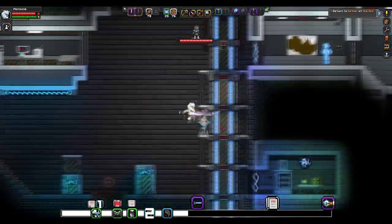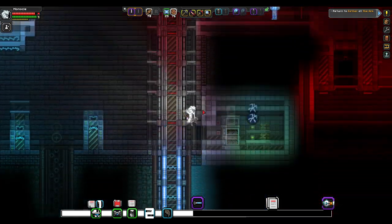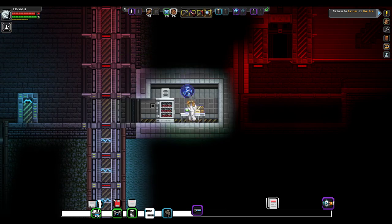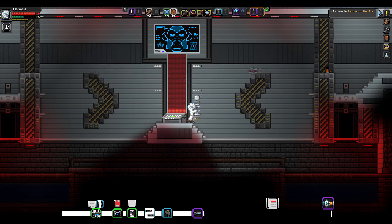Now the electricity is off we're going to go up the platforms and instead of going right into the room closest to us we're going to head downwards and into the room there and we're going to find our next item. This part is quite long winded — we just have to click the button and then kill all the robots as they spawn.